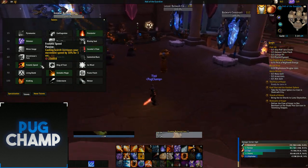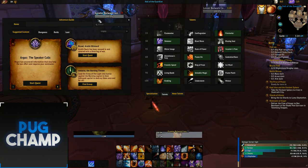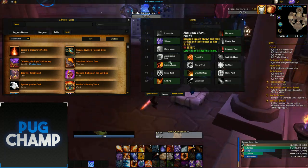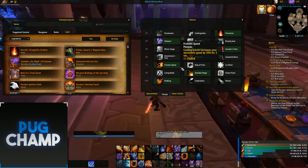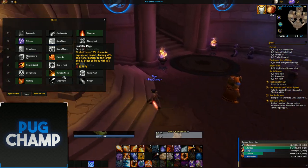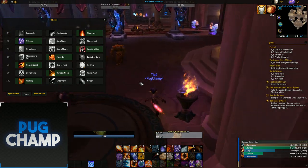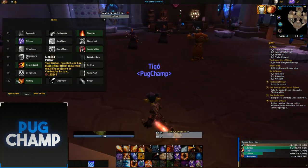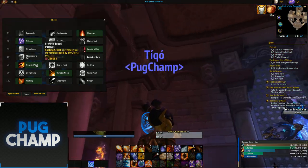I like Frenetic Speed so that when I'm using Scorch, especially if you're using the legendary belt - a lot of people use the belt because it works well with Frenetic Speed, and you'll be doing a lot more scorches and increasing movement speed. For single target you also want Unstable Magic due to the fact you'll be spamming fireballs, and having that explosion deal additional damage is really good. For the last talent I take Kindling because Combustion comes off cooldown quicker, especially with all the extra haste from the Time Warp ring.